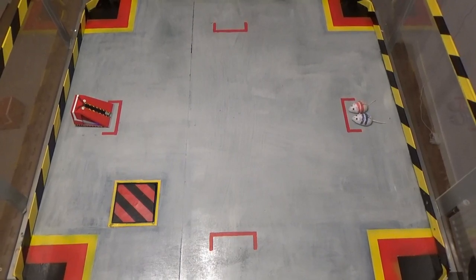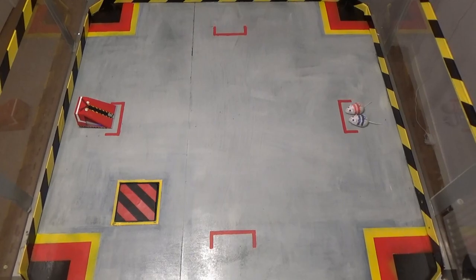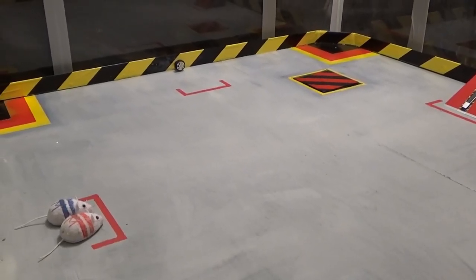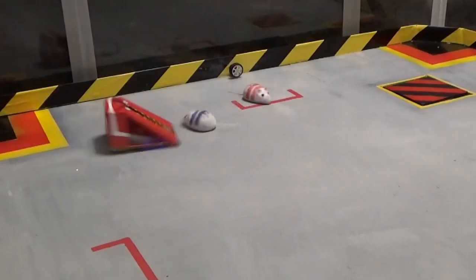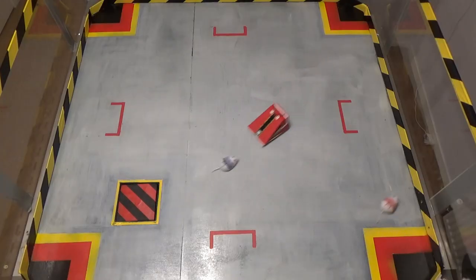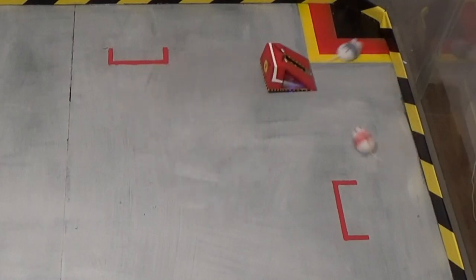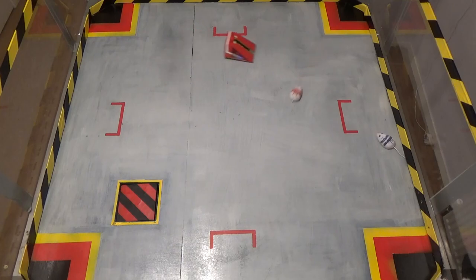Roboteers, stand by. Three, two, one — activate! Mischief Mice, seeded sixth, versus the cheese-like wedge of Shadow of Napalm. Mischief will use its confusing driving to confuse its opposition, so we'll see how that works out for them.